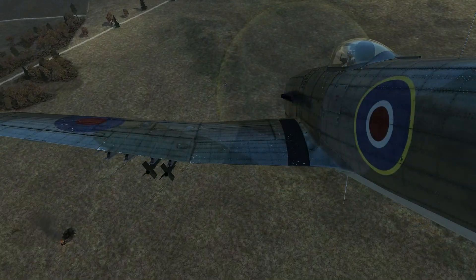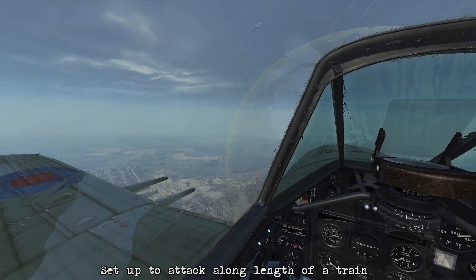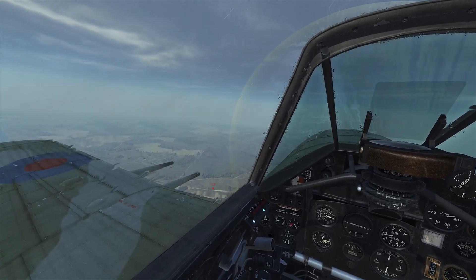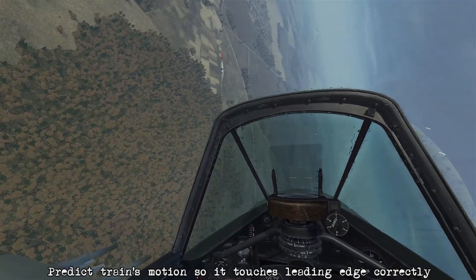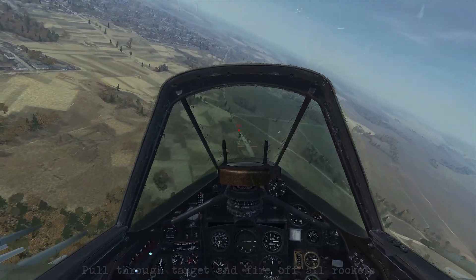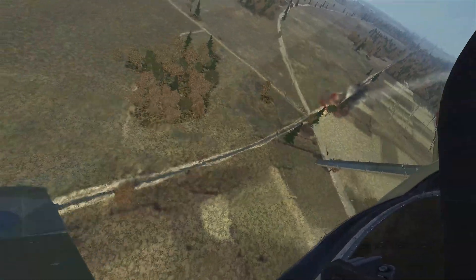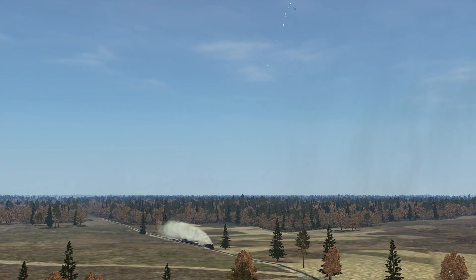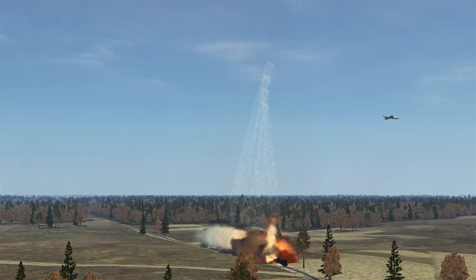Next we're going to look at attacking trains, which have defenses to shoot back at you. This is a slightly different technique. Against the train, you want to attack it along the length of the train, so you approach from 90 degrees initially and predict the motion as it touches the leading edge at approximately the cannon position. As you make your attack, maintain a slightly curved flight path all the way in — this way the AAA won't get a bead on us. Once in range, fire all the rockets and pull through the target so they hit along the length of where the train is traveling. Flying this curved flight path doesn't allow the AAA to get a shot on us, and we continue to pull through while firing the rockets to destroy the entire train in one pass.